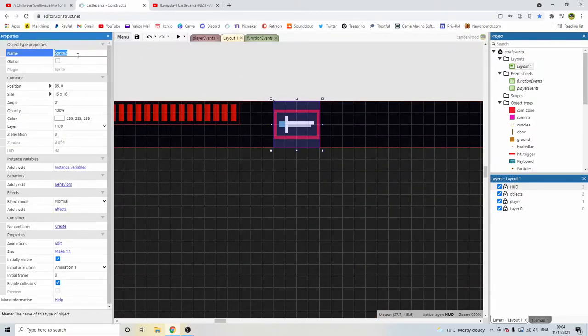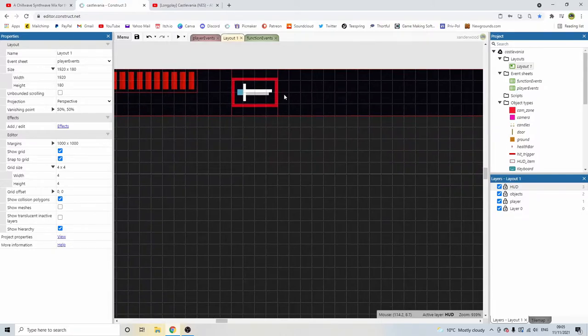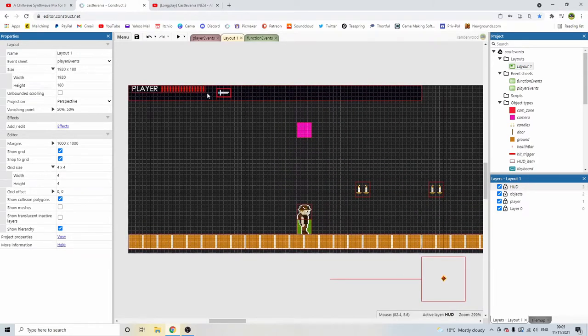Let's rename the sprite to HUD_Item. This HUD item is going to have multiple frames — this is going to be where we show whatever weapon we have: the sword, the axe, the holy water. I think the three of those will probably be enough — maybe a boomerang. If you've got suggestions, leave it in the comments. If you want a specific type of weapon, let me know and I'll put it in. So that's our HUD item.